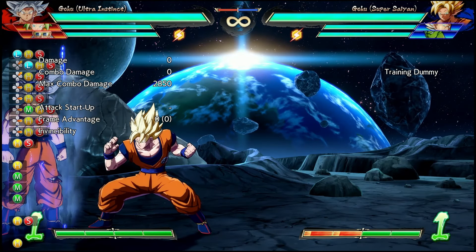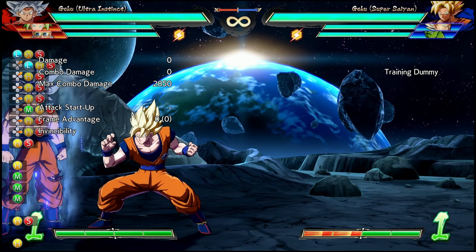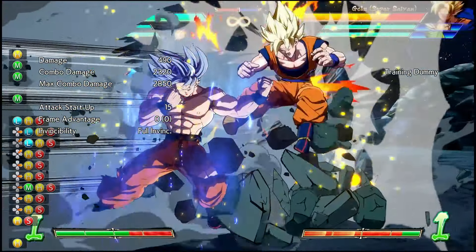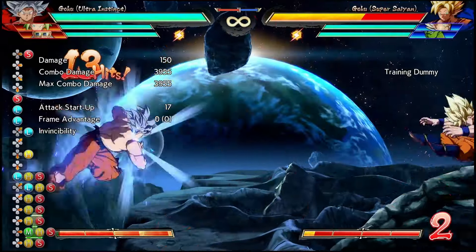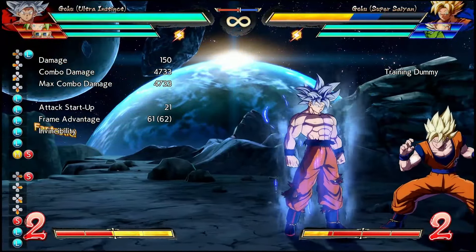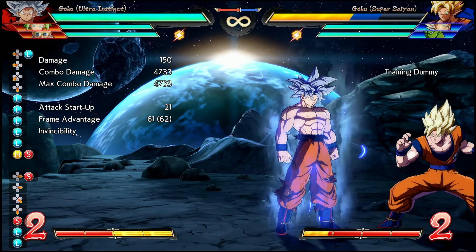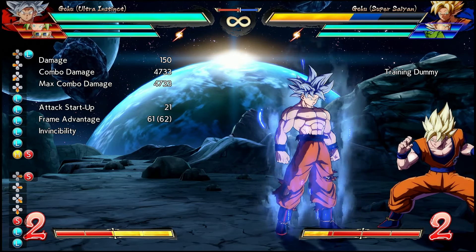Another result of this change to 5H's knockback is that UI Goku is able to do the mostly universal re-jump that most of the characters in the cast have. The delay is massively different from what you get from other characters, as you have to wait longer for the opponent to fall down to the range where this will actually work. It's a little tricky, but maybe I'm just not used to the timing yet.